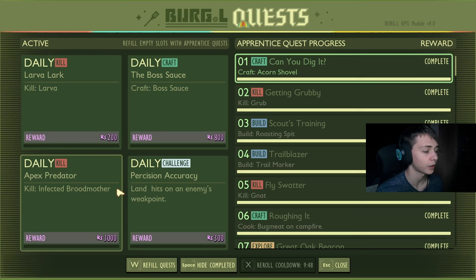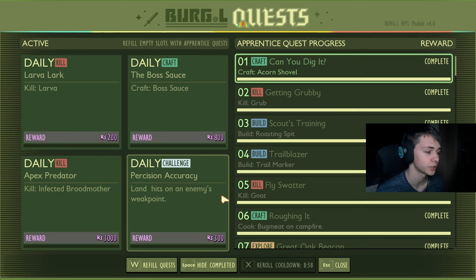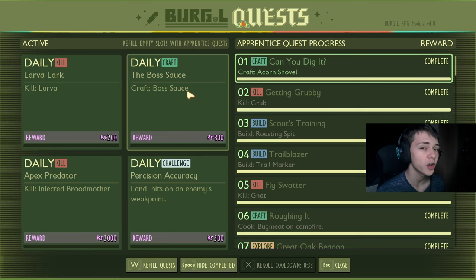Some of these daily quests can be a bit ridiculous. For example, we just got a daily quest to kill the Infected Broodmother, but you do get 3,000 raw science for it, which is nice. This one on the other hand — crafting boss sauce — you have to craft five boss sauce for 800 raw science. That one's a bit of a scam, because those are probably the most expensive smoothie in the game.